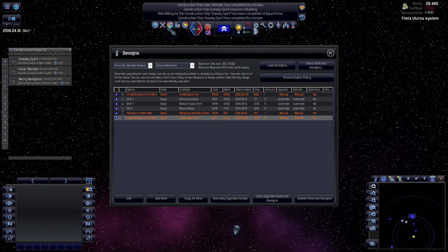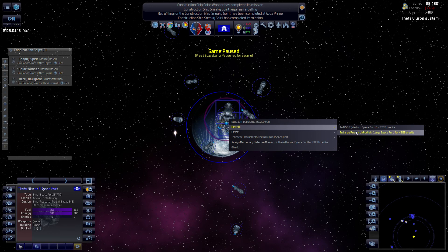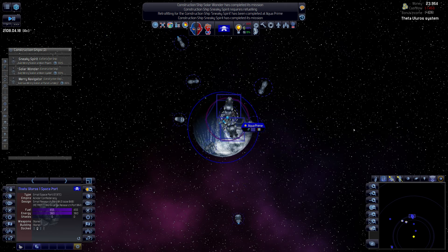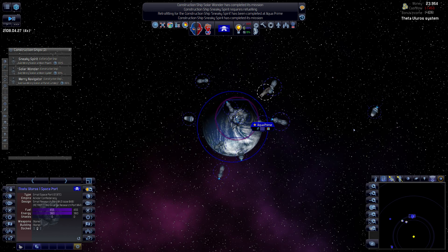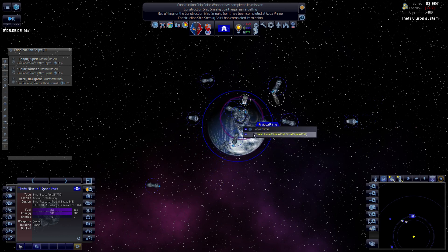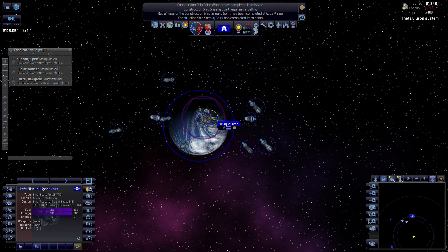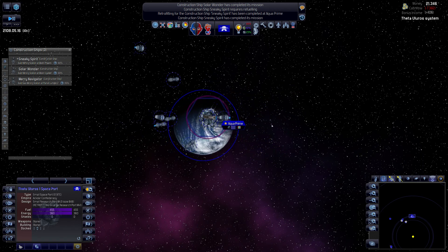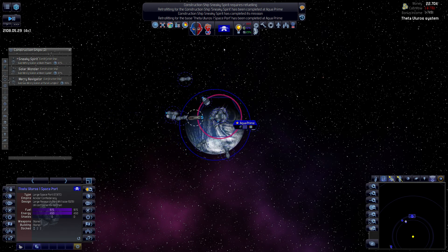We don't need that many energy collectors. We also don't need that many reactors because we don't have any weapons. We don't need as many hub modules - we need 11, not 12. Well, 12 I guess. 20 fuel cells are a lot - let's put this down to 15, with a bit larger cargo bay since you're my main spaceport.